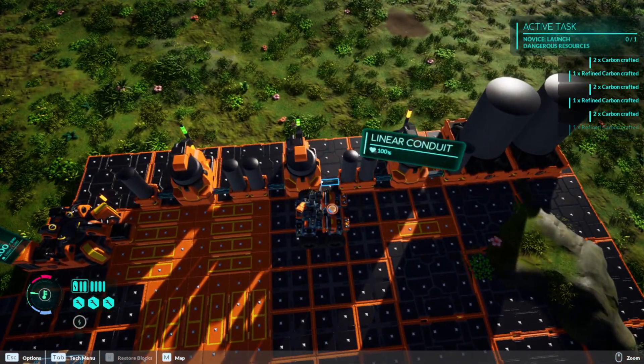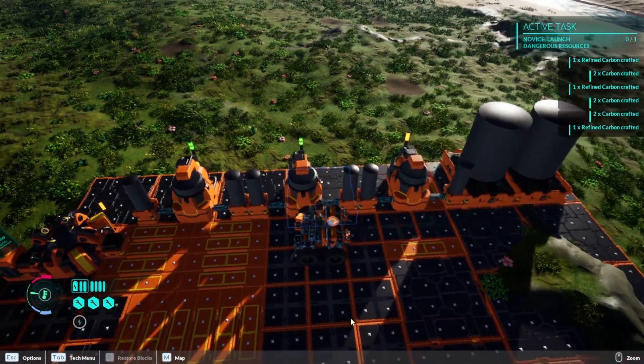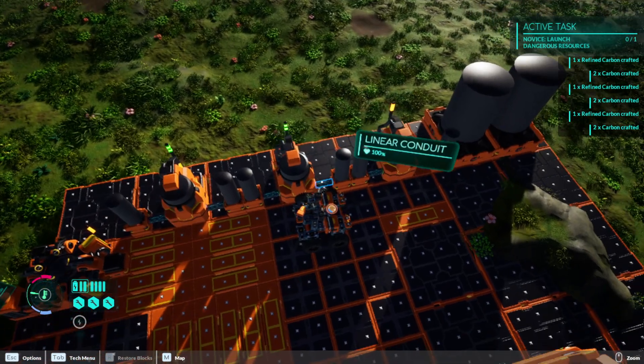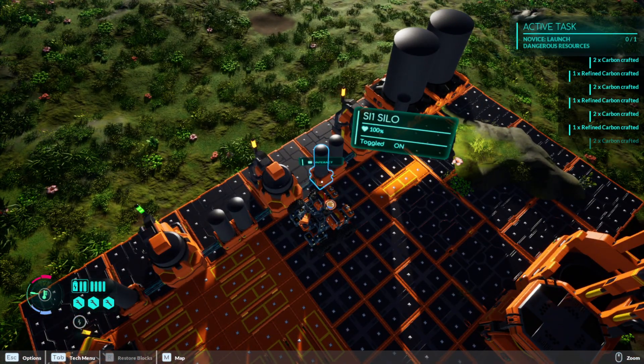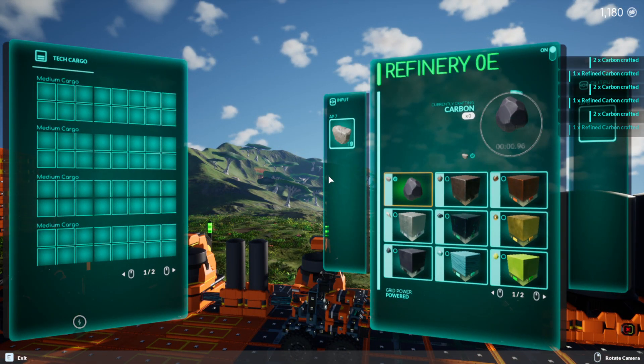It's not particularly complicated but I managed to figure out automation. It goes silo, conduit, refinery, conduit, silo — that's the way I'm doing it. You have the inputs on one side and the outputs on the other side.